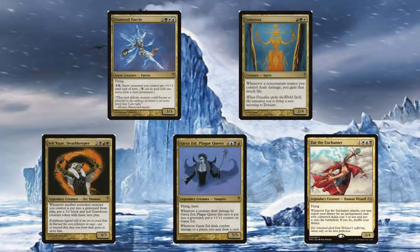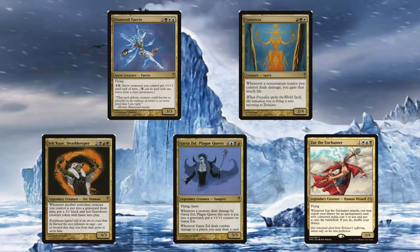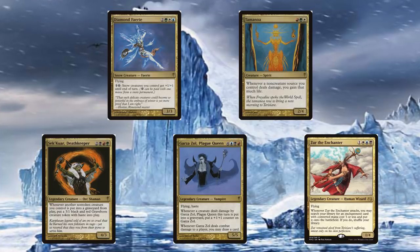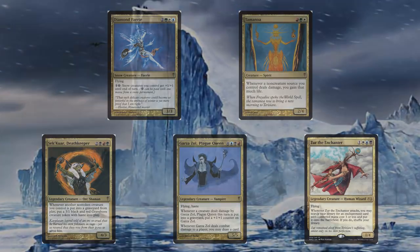The last cycle were the tri-color creatures, which required at least three different colors for the card to be cast onto the battlefield. This cycle included Diamond Fairy, Tamanoa, Sekoua Deathkeeper, Garza's Assassin, with the last card being the notorious Zur the Enchanter, who has become quite popular within the commander format.